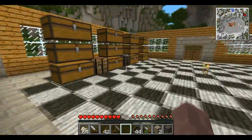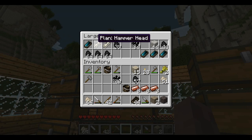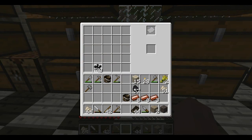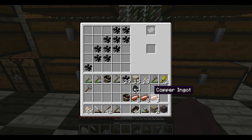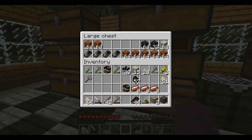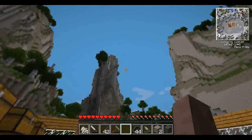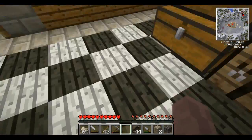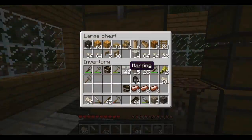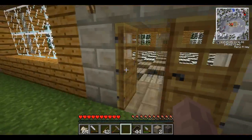The next thing we should probably do — since we only have a hammer and a chisel plan — we should probably make a couple other things. So we'll start with the sword blade. Oh wait, I don't have any paper, do I? I can't make any plans without paper. We're gonna have to go reed hunting this episode.